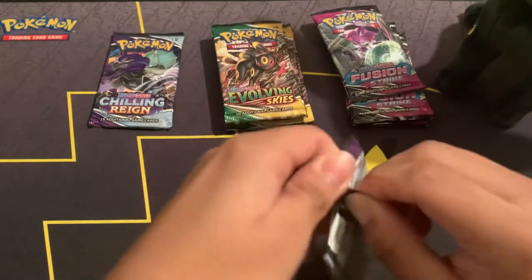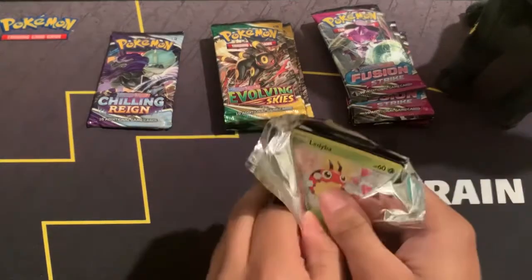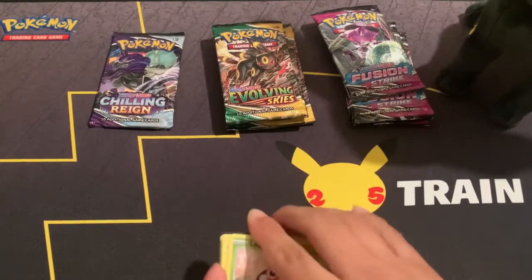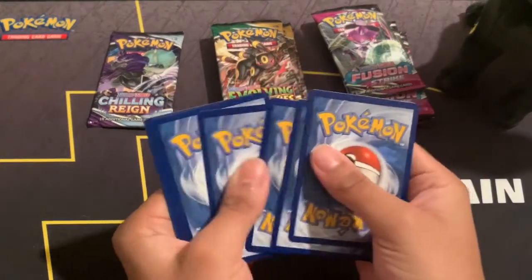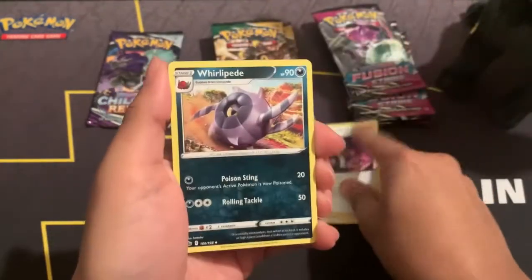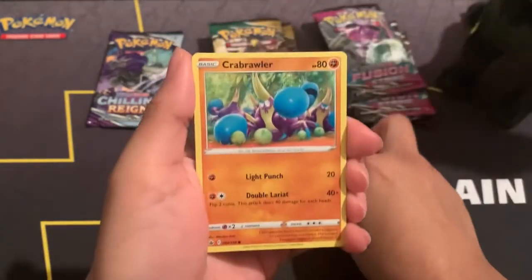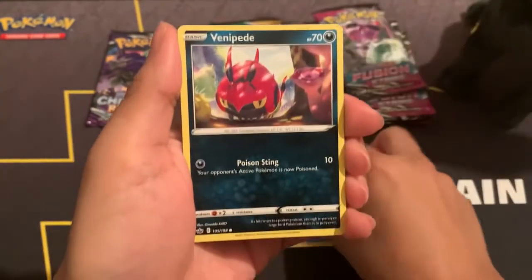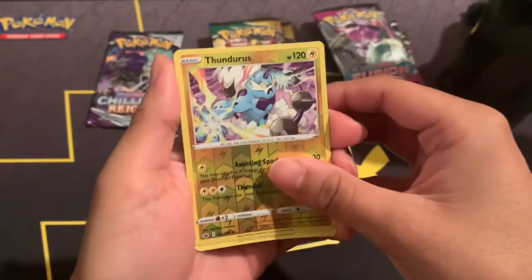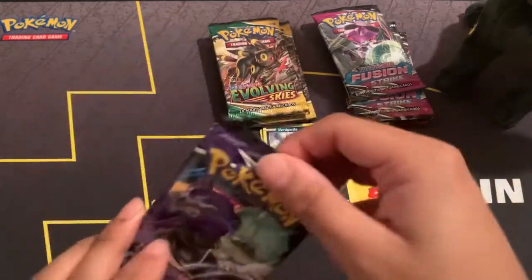Unfortunately I haven't been getting much luck with Chilling Reign, and this was the set that was going on when I was starting off collecting these cards. Opening pack one — Fire Energy, Peonia, Whirlipede, Crushing Gloves, Ledyba, Snom, Crabrawler, Snom, Phantump. Reverse holo Thunder — very nice reverse holo rare. And a Sawsbuck as our non-holo rare. Nothing out of that pack.